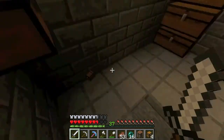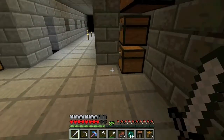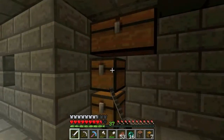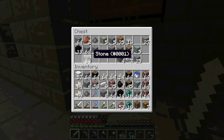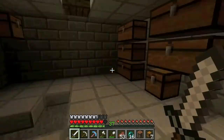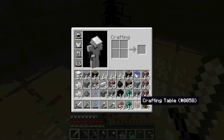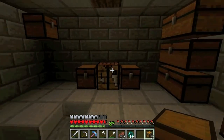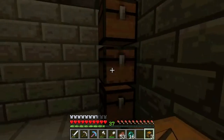Yeah, I need to light this place up a little bit. Anyways, there is a whole bunch of stuff in these chests, namely just stone and ores and stuff. Everything else is pretty much empty, thank goodness, or else I would have probably lost something. That was a double whammy right there.